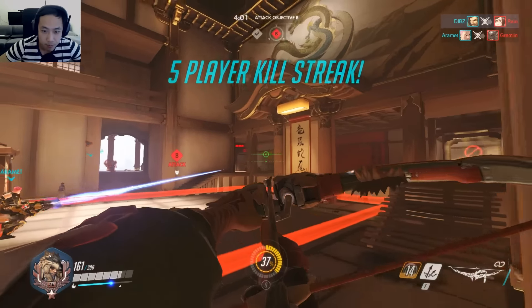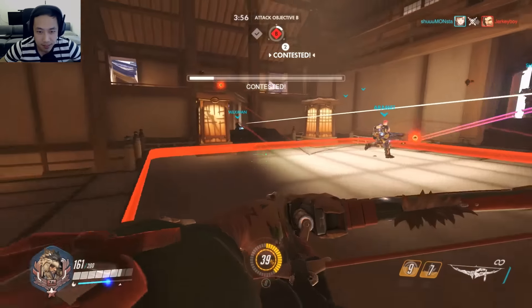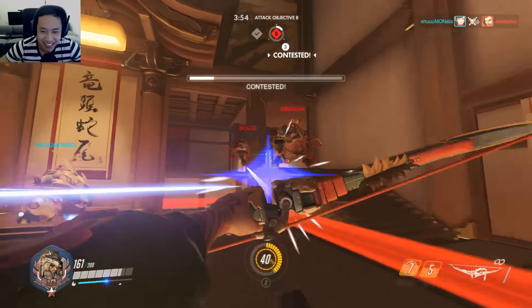If your enemy is right in front of you, you don't want to use a scatter arrow right on top of the target. You want to use it right at the bottom of the opponent.